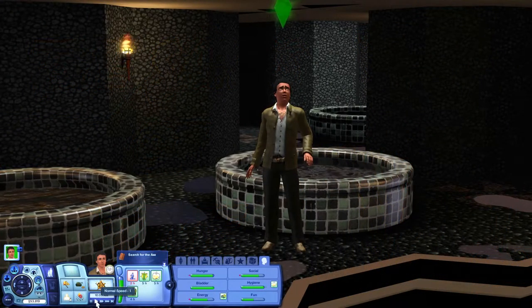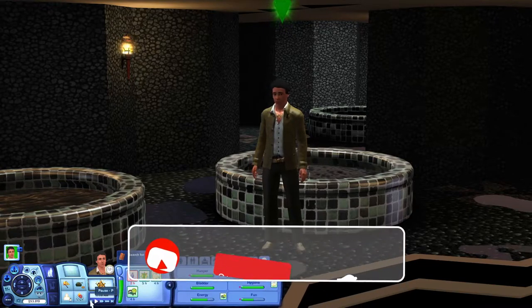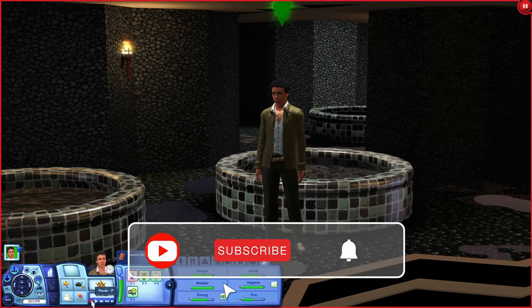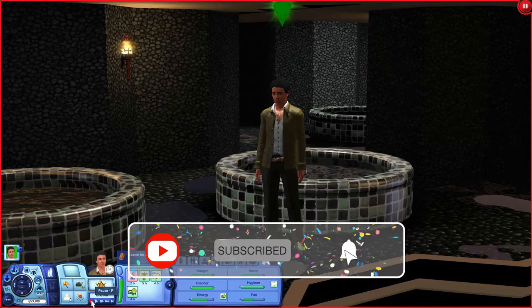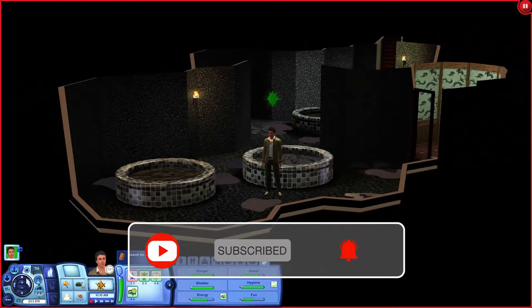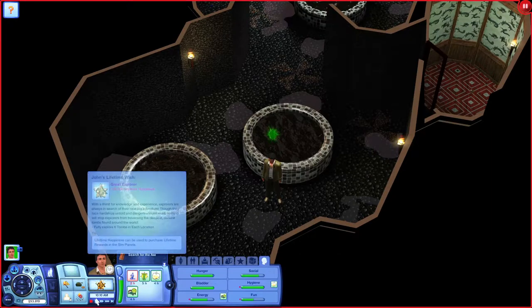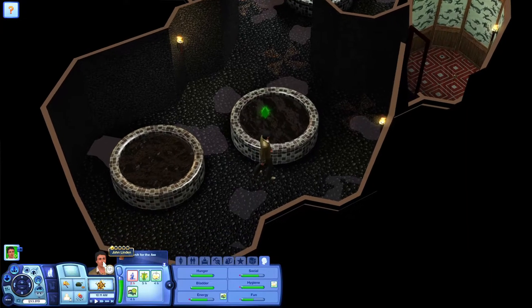Hi everyone and welcome to part 53 of the Sands of Time. We've got John in the Temple of Heaven searching for Pangu's axe. They've just come out of this well here. Now we've got traps — I'm going to try and get him to inspect and disarm these traps first.